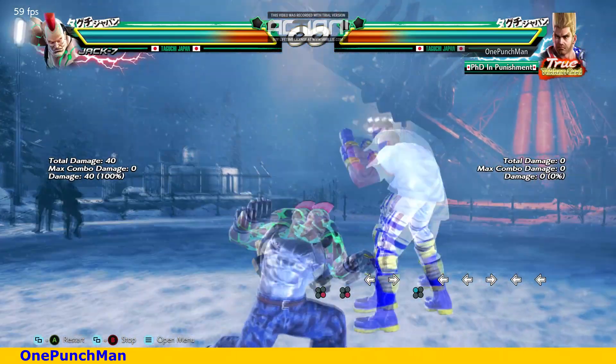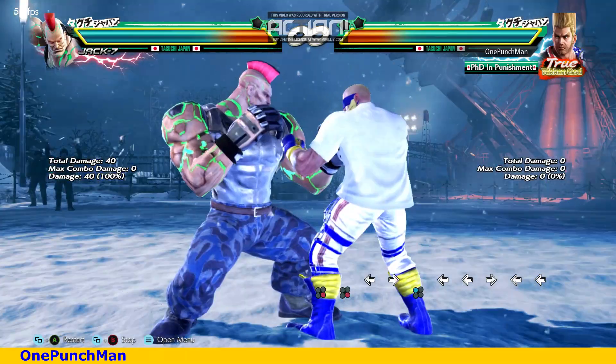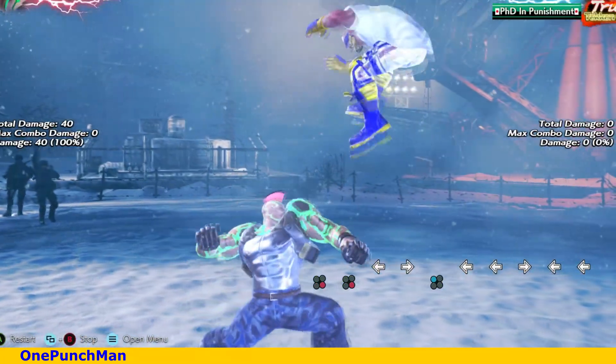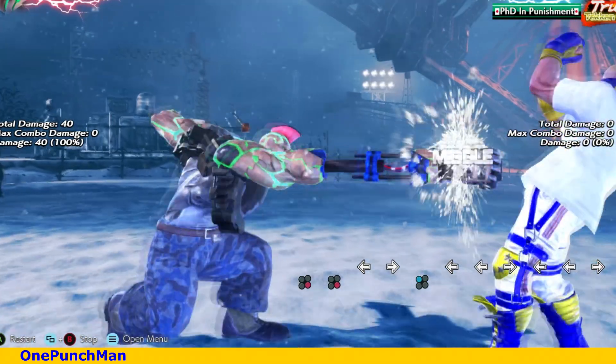You have to press back at the exact moment when his punch is near to hit you. Look closely. The easy method I found is: keep an eye on your character, and when it comes near to the ground then hit back.